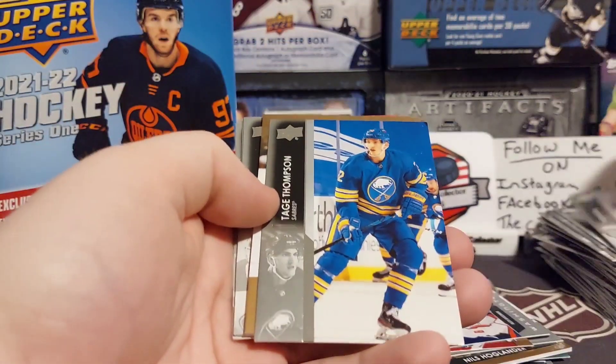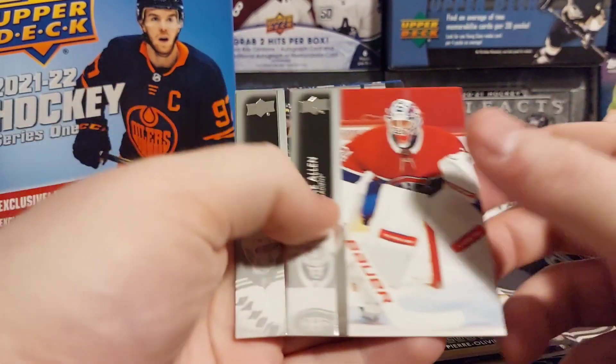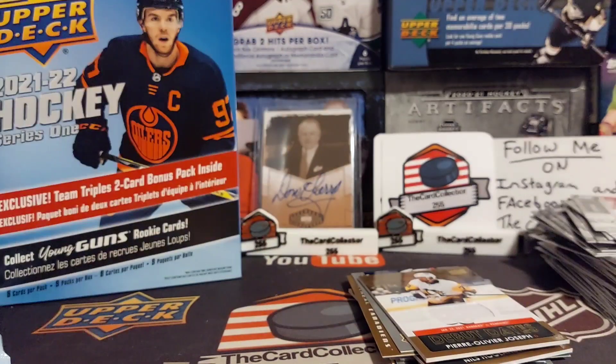We got another jersey card — Tage Thompson, Pierre-Olivier Joseph. Pretty nice, so we are at least pulling stuff, that's all right.